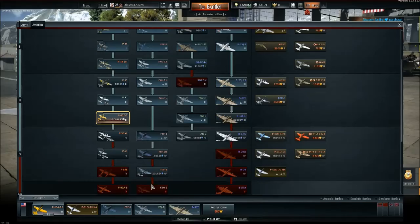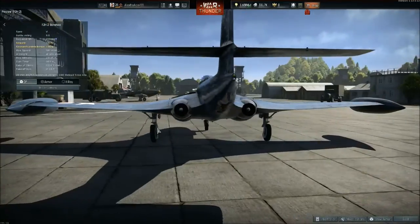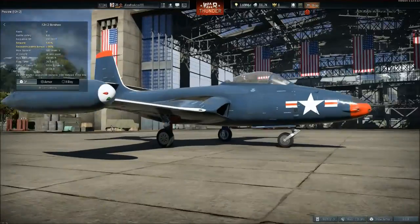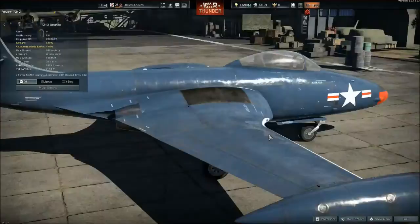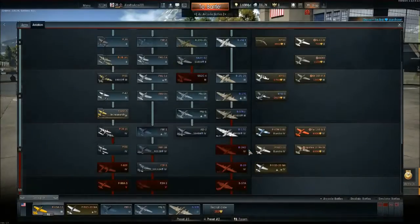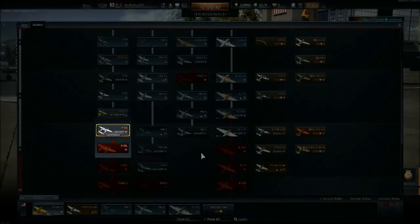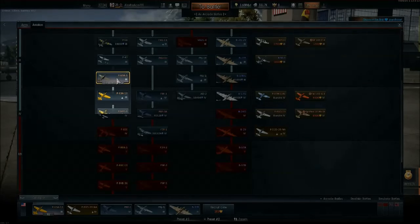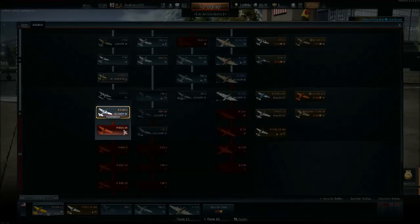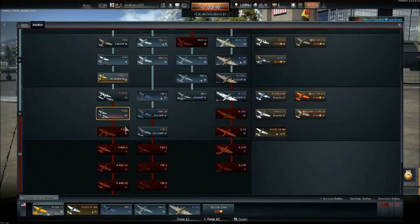I'm only two planes away from getting my first War Thunder jet — the F2H-2 Banshee. That's going to be my first jet. The Army Air Force takes longer to get to jets than the Navy. I'm also researching the P-38s, then the P-51s, and then I'll get to the Shooting Star, which is the first Army Air Force jet — so I'm six planes away from that.